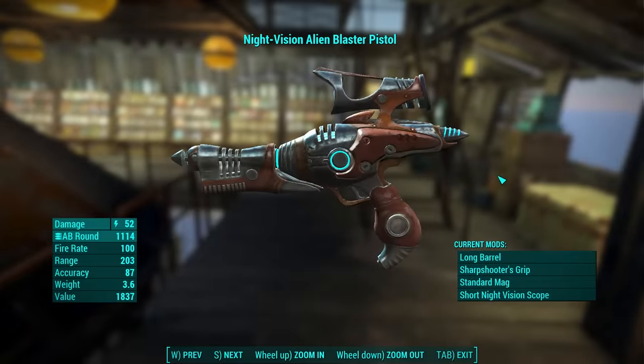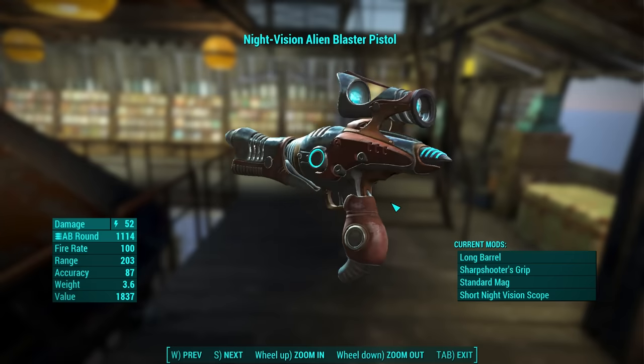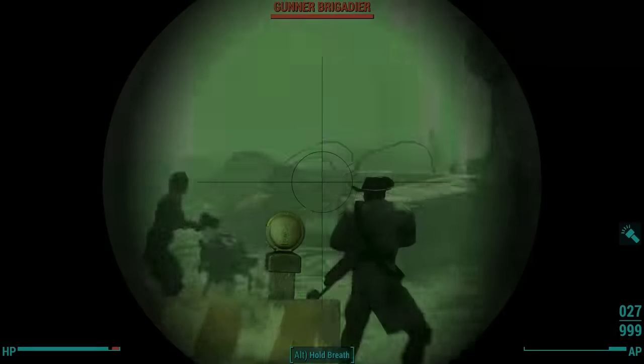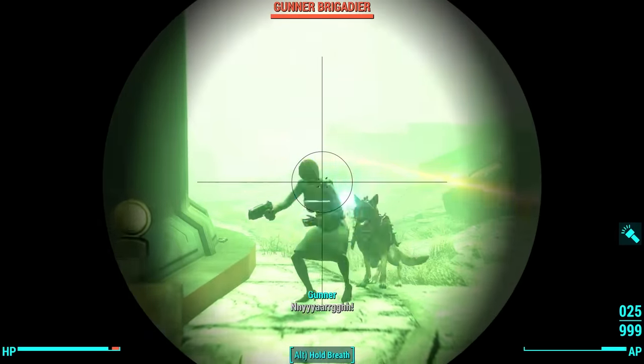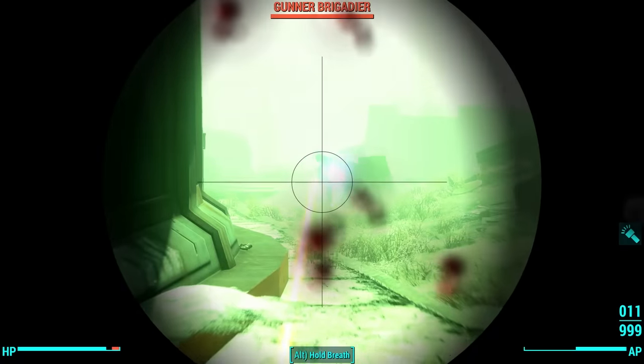Speaking of ammo capacity, the default ammo capacity is 42 — that's right, that's a reference to The Hitchhiker's Guide to the Galaxy, where the answer to life and existence and everything is 42.